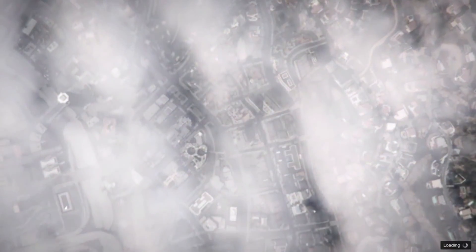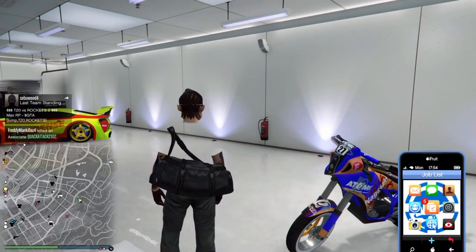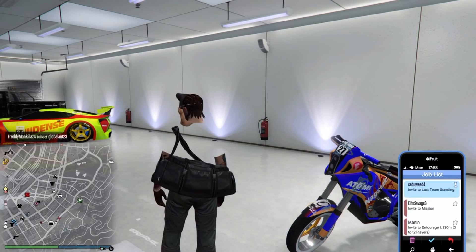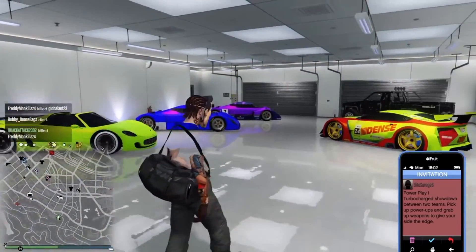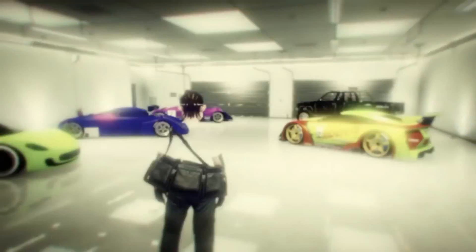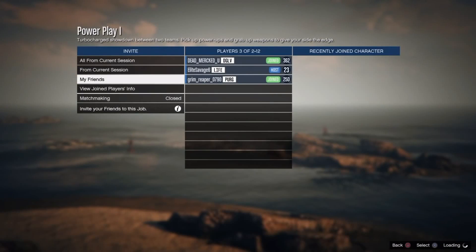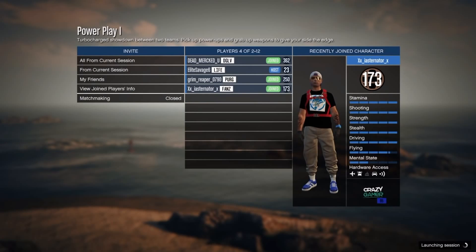Once you've added it to your game, start the playlist like I've done here. Once you've created the playlist, just hang out in there for about a minute and then quit the playlist. When you load back in, your friend is going to start Power Play One — it's an adversary mode job. He goes to Pause, Online, Jobs, Rockstar Created, Adversary Mode, then Power Play One. You join — you don't want to be the host. You and your other friends join so there's a total of four of you. Once you get to the screen where you pick your team, that's how you get the black joggers. You may have to jump from team to team back and forth — double up, triple up — until you see yourself with the black joggers.